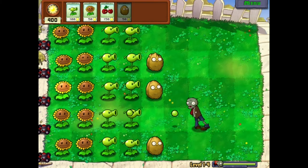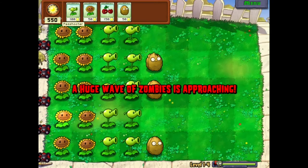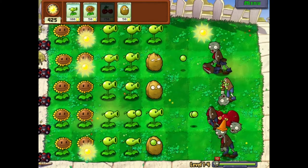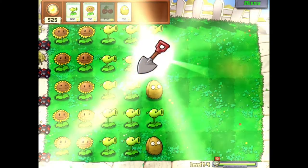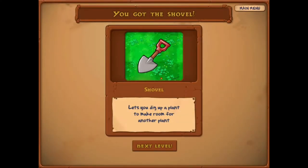Come on, it's not symmetrical - I'm going to cherry bomb these dudes. So we got the shovel. The shovel lets you dig up a plant to make room for another plant.